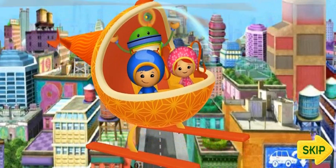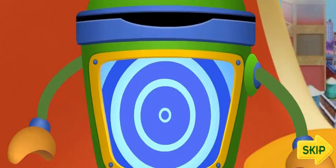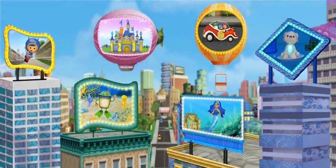It's the Umi Alarm! That sound means someone needs our help. Let's use my belly belly belly screen to see what the problem is. Umi Friend, click on a sign to choose our next mission.